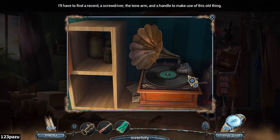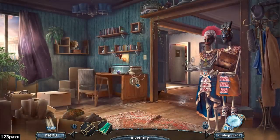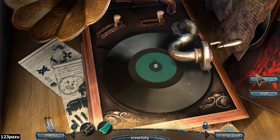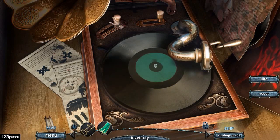We still need a— oh, screwdriver! So this makes that stationary. Now, a gramophone puzzle. How does it work? Adjust the lever so the melody plays at normal speed and pitch. Select the handle to try a combination. Adjust the levers.